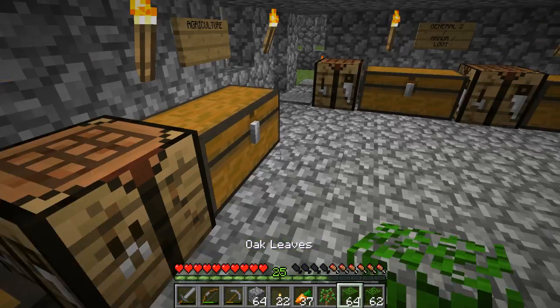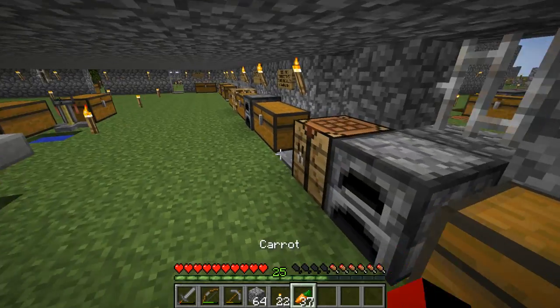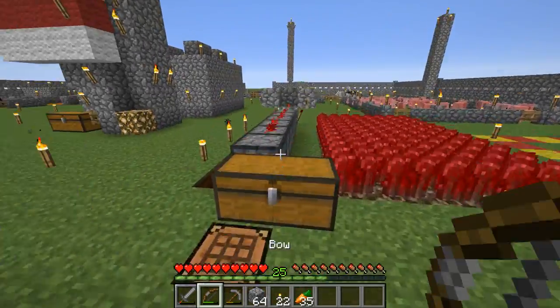I'll place the leaves in my agriculture chest. And now my last pair of shears has broken — my first and last pair is gone.